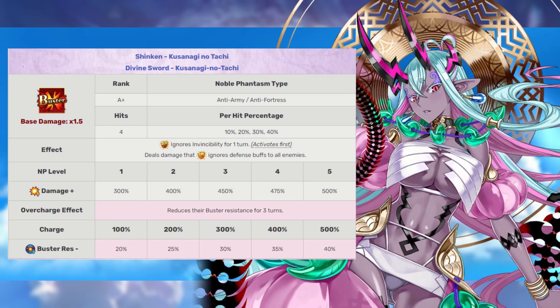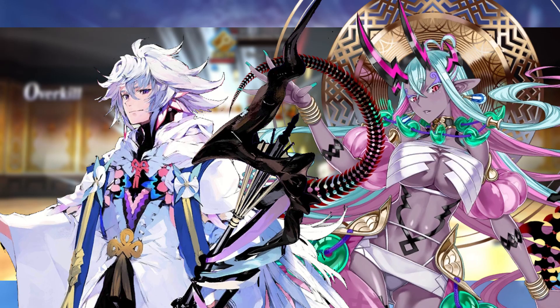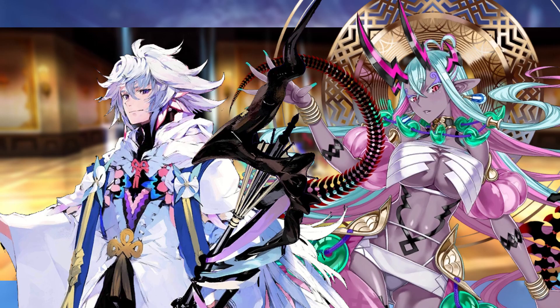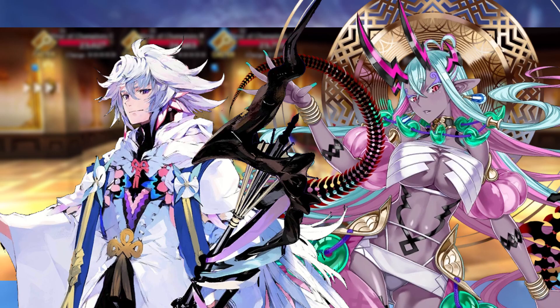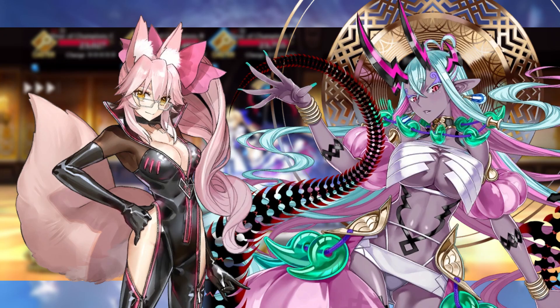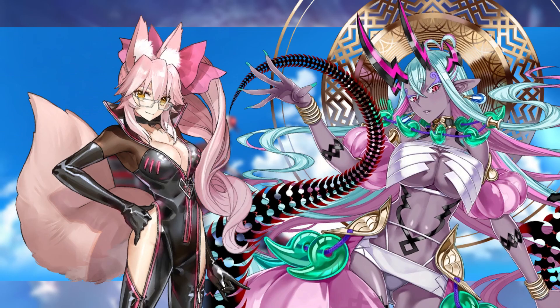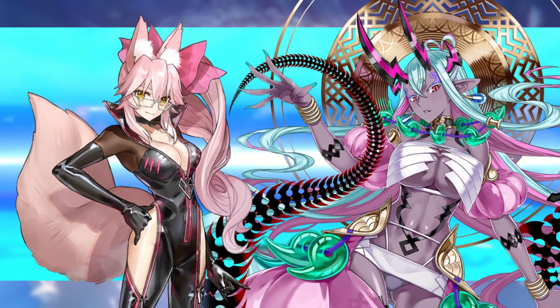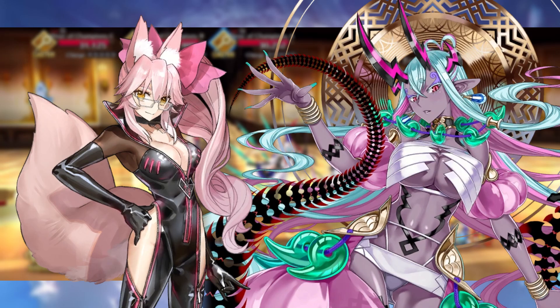Which allies should we pair Ibuki Doji with? She is a buster servant in every single way possible, so of course we're going to want to go with our premier buster supports. Merlin is going to be your best go-to on NA at the time this video has released, mainly using Ibuki Doji as a boss slayer — get that buster resist down from her Noble Phantasm and go to town with face cards. However, once we get Koyanskaya of Light on NA, Ibuki is going to be a very serviceable and powerful wave clearer, able to farm up there with the best of them thanks to her incredibly powerful attack. Ibuki has the capability to fill multiple roles, either as a boss slayer or a wave clearer depending on the situation.